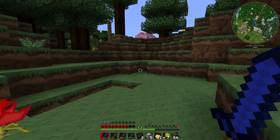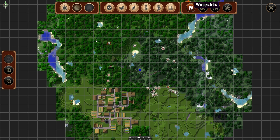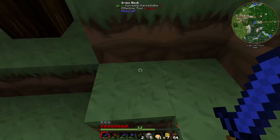By the way, if you want to set a home waypoint, type J — that'll show the map. Then on the top right hand side there's a little flag for waypoints, and then you can set a home waypoint for yourself. Very, very useful.